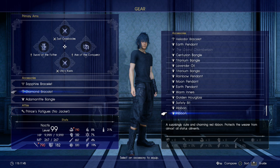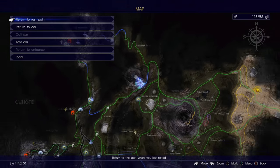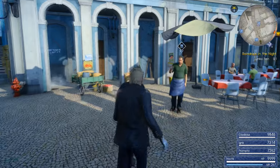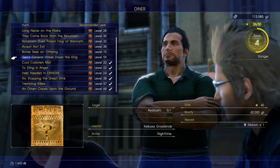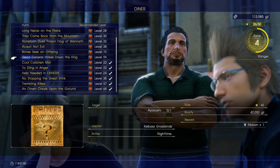The first one I'm going to show you is probably the simplest out of the three, but at the same time it is probably the most difficult to obtain. The reason is because we have to defeat a very powerful hunt. We need to come up here to Lestalum and talk to this NPC on screen and accept the hunt called Dead General Strikes Down the King. It's a level 99 hunt, but down here where it says rewards we will be given one ribbon.